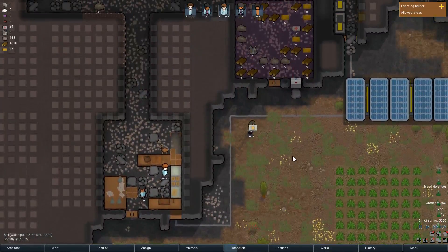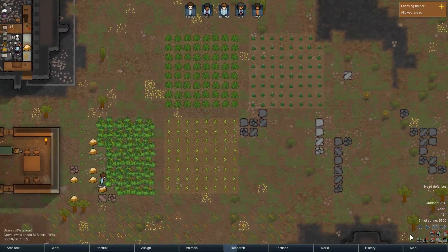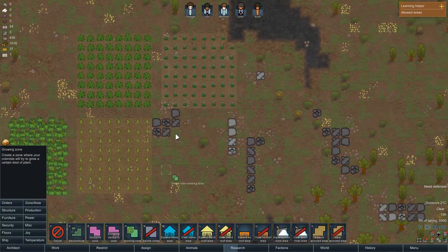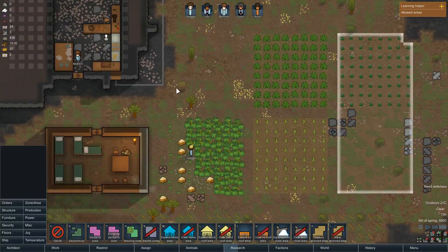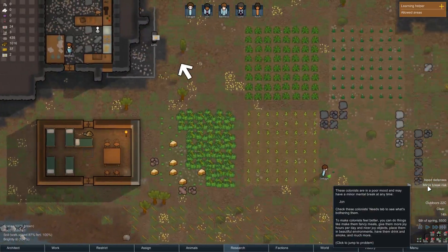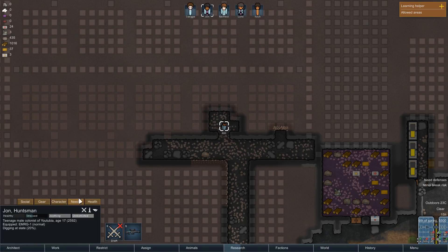We're starting to get some food here, so we can put that in the freezer. I'm also going to set up another zone — actually just expand this one — because heal root grows much slower than everything else. Heal root is going to be our medicine and that's sort of important to us.